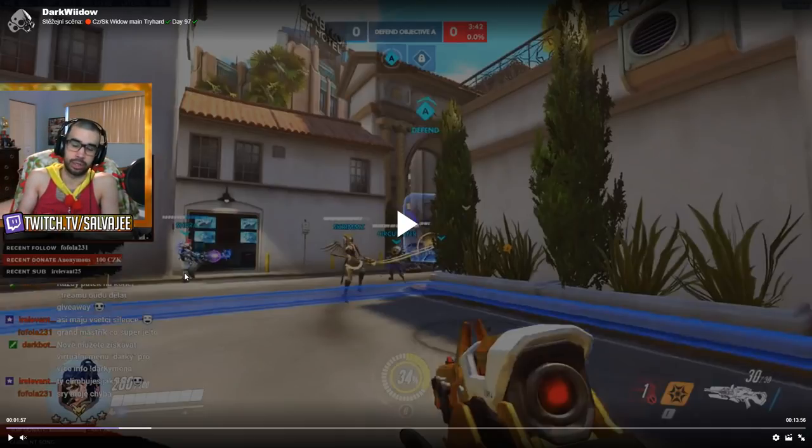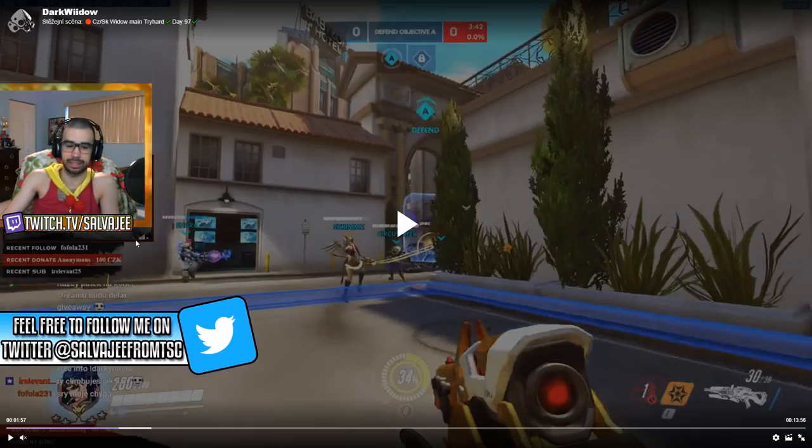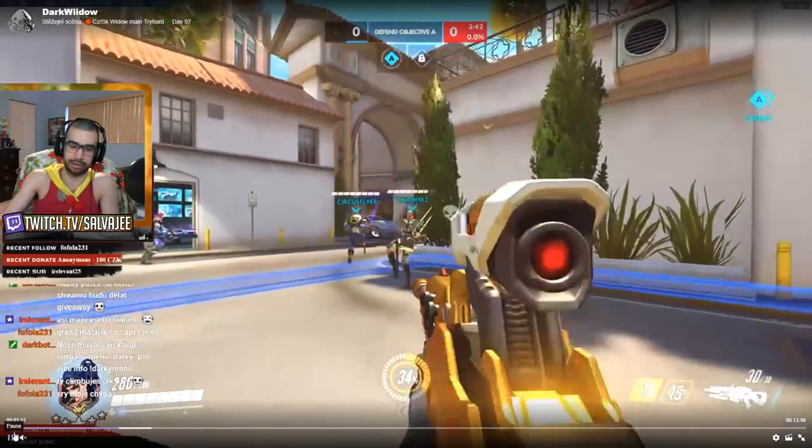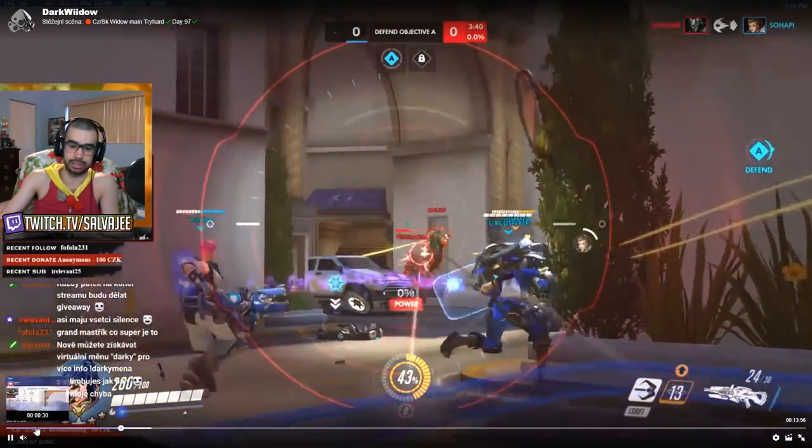One of the things you want to do as Widowmaker — which he doesn't do in this team fight — is create a lot of space for Mercy. Right now Mercy only has the backside she can fly to, which is good, but she doesn't have any high ground. If the Mercy gets jumped, if the Reinhardt keeps charging, she won't be able to fly to the high ground for protection. At the higher levels of play, teamwork is very essential.